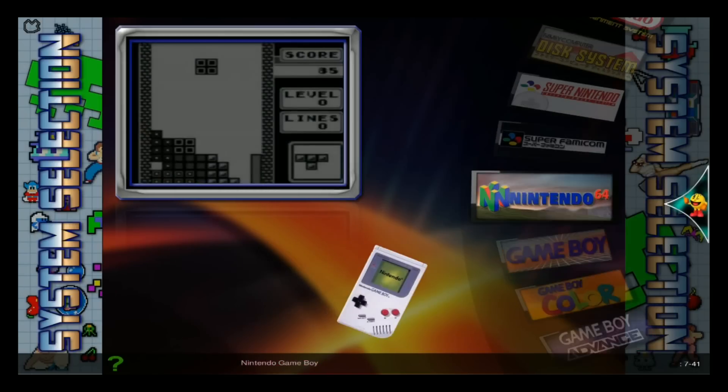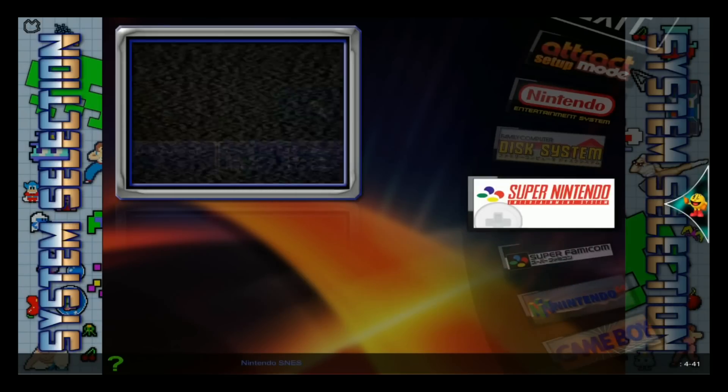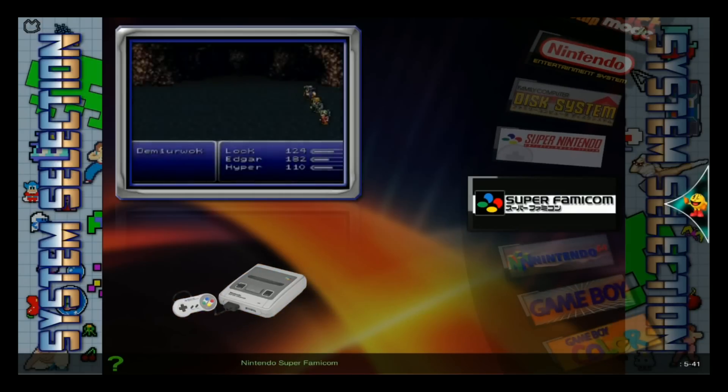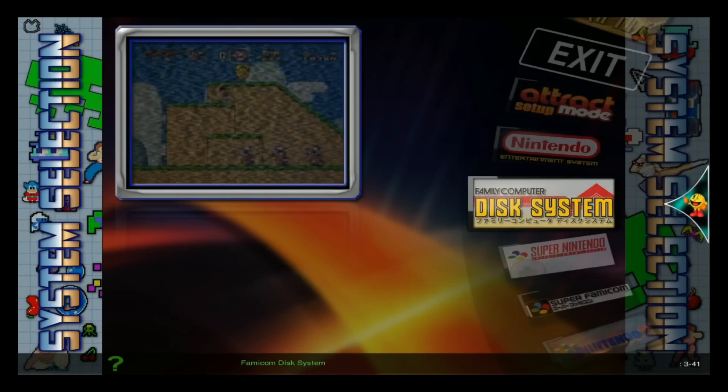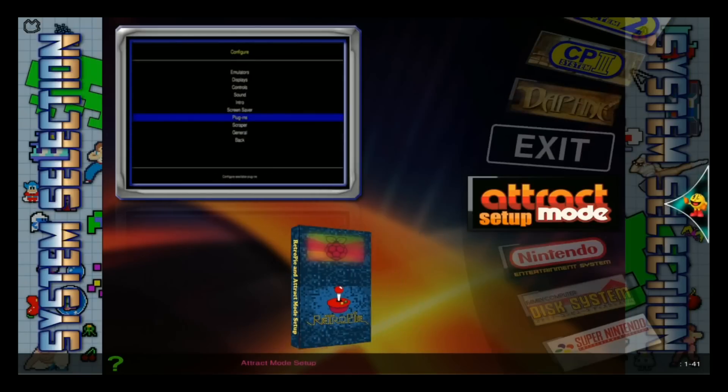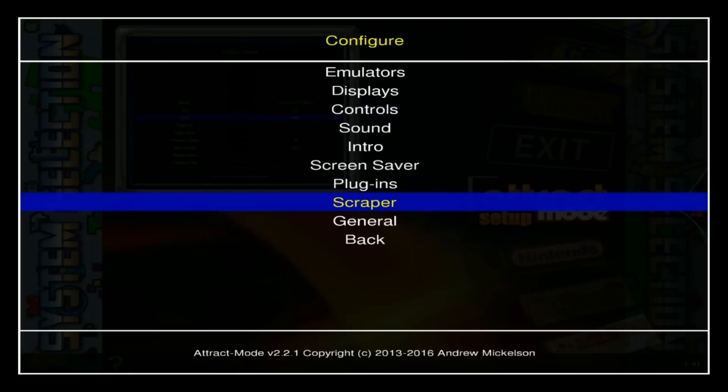Game Boy Advance, Game Boy Color, Game Boy, Nintendo 64. Super Famicom and Super Nintendo — Super Famicom is in Emulation Station probably under Super Nintendo. And then there's the track mode setup as well.